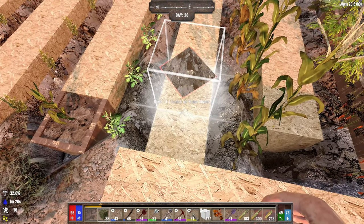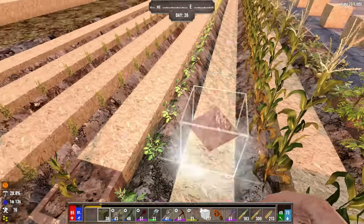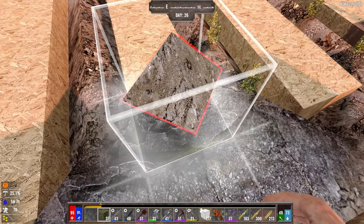Then we have the regular topsoil, which is just this dirt here. I usually make some of it just so I have it to throw in case I mess up. So this is a regular topsoil. There you go.